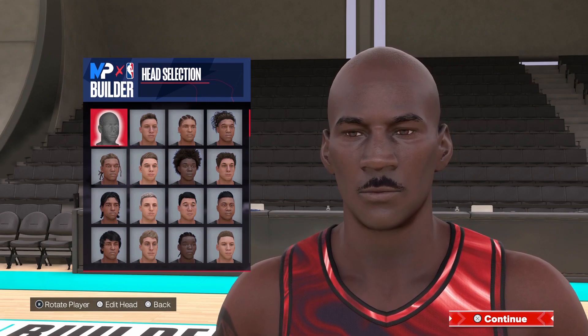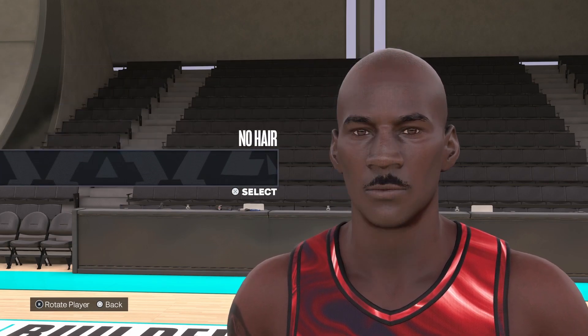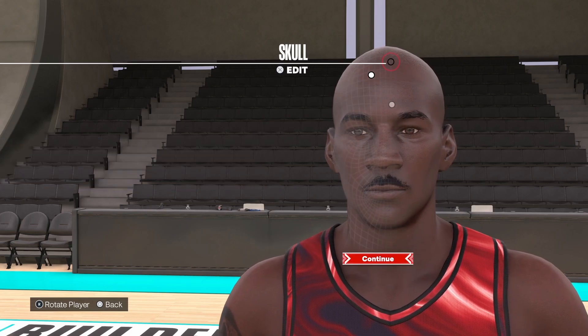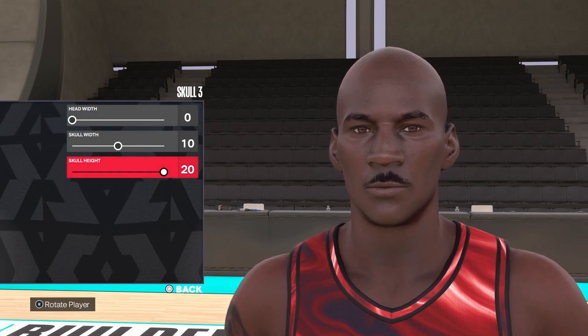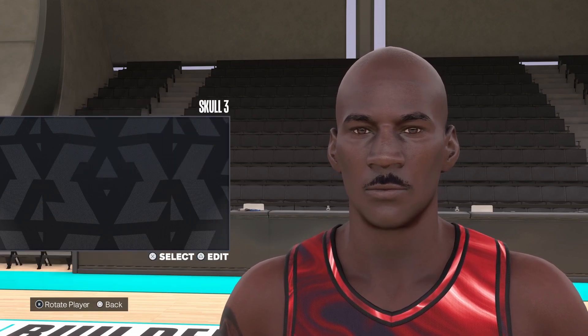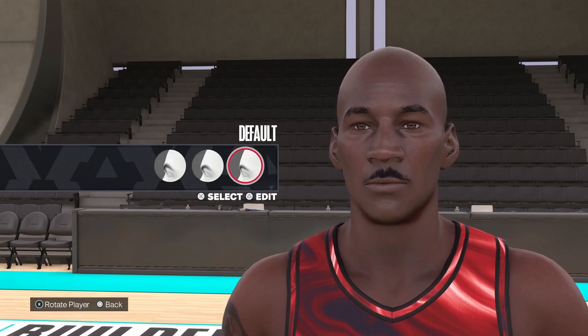For the face creation, as you see this is the Michael Jordan face creation — I know it looks great, doesn't it? You want to use the first face in the first row, first column. I'm not going to walk you through every step; I'm going to let y'all look at it with y'all's eyes. Pause the video and skip through it so you can get the attributes down. This is the prime MJ face creation — please enjoy.